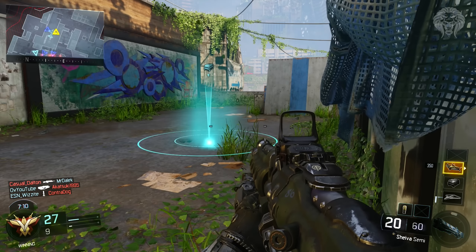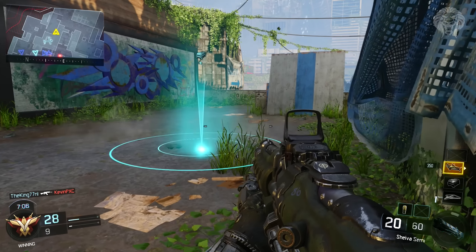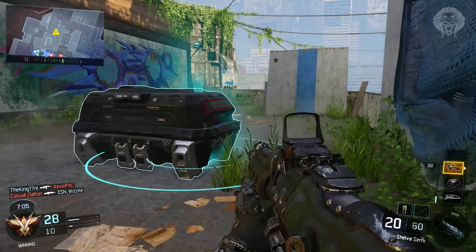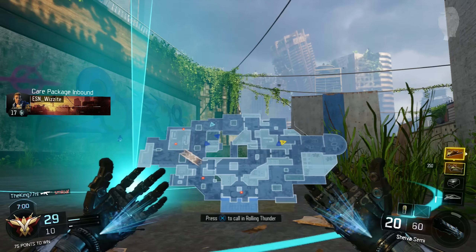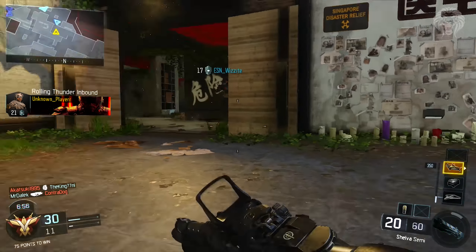The Haymaker, which is the fully auto shotgun, got its fire rate increased by about 10%, which they say should be noticeable. It will take roughly 2.25 seconds to empty a standard magazine, so it shoots a little bit quicker and is going to be a lot more aggressive.